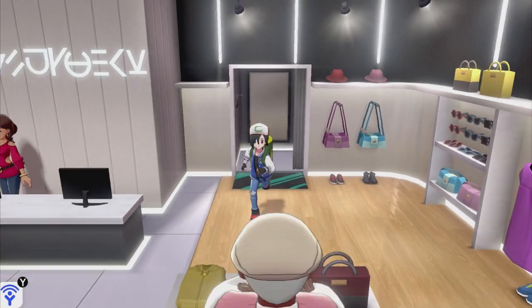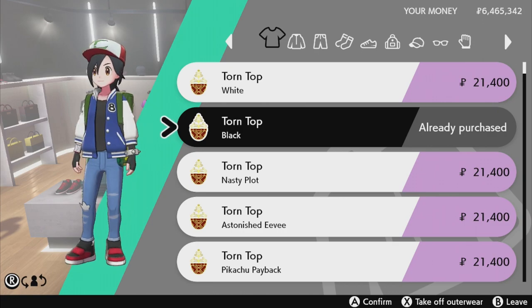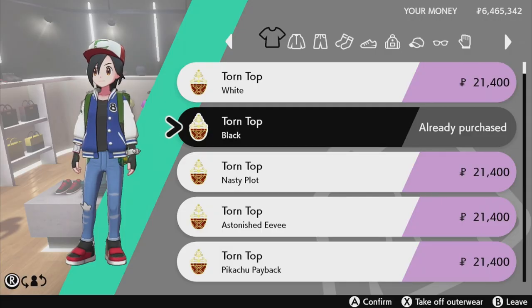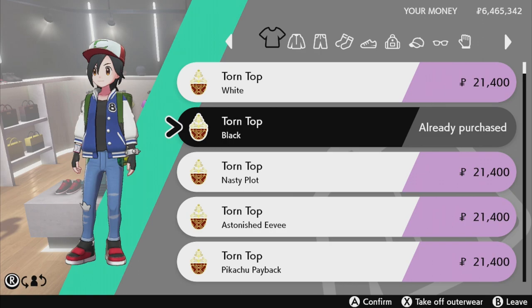Now for the shirt — I bought it in Circhester. It's a torn top in black. It's actually a long sleeve — you can see a little bit of clothing on the hands. It doesn't really matter since it's barely visible; it's just there to cover the inside since the jacket isn't buttoned up. So we're going with the torn top, black color.